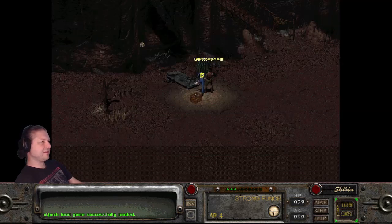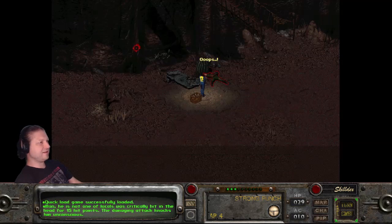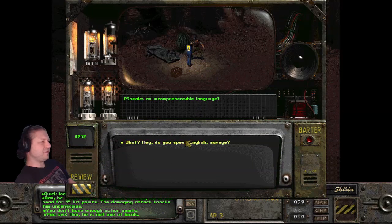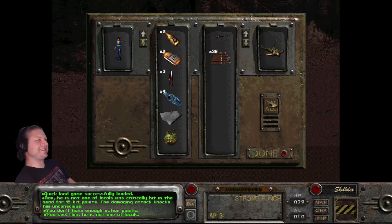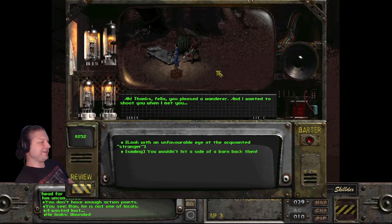Oh, come on. There we go! He was critically hit in the head for 15 hit points — a damaging attack that knocks him unconscious. And then guess what you can do — you just walk up. Hold on. He's supposed to be unconscious. Yeah, he is unconscious. You can still just take his stuff. There we go. He's still unconscious — he just can't do anything. But now once you've taken his stuff, you can actually begin the game.